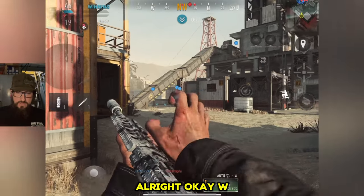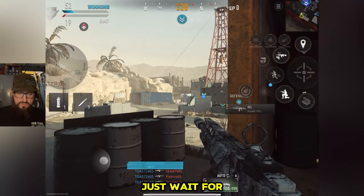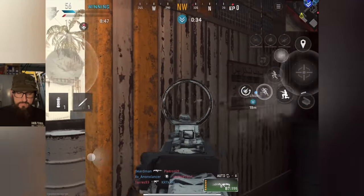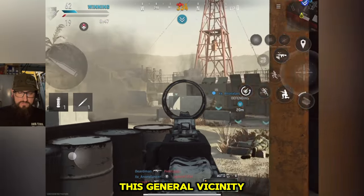Alright, okay, W spawn. So this is what I've been doing to get it done — just wait for somebody to spawn over there, line them up. I choked all of that because somebody else killed them, but basically just wait for somebody to run in this general vicinity.